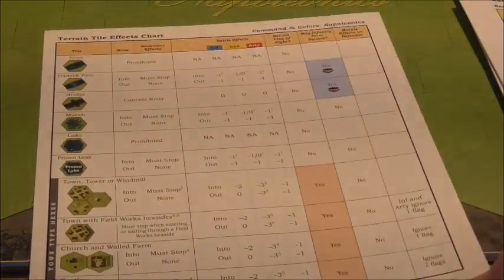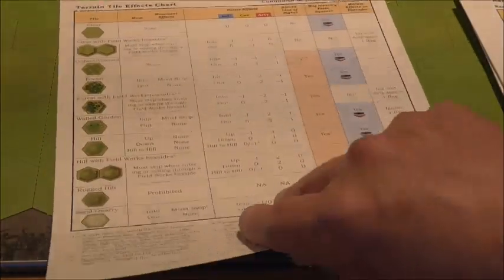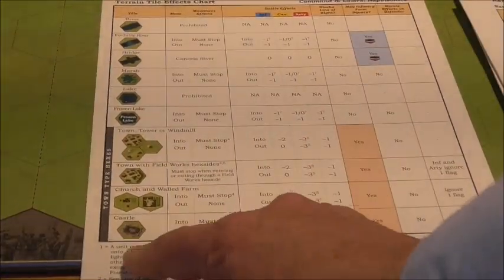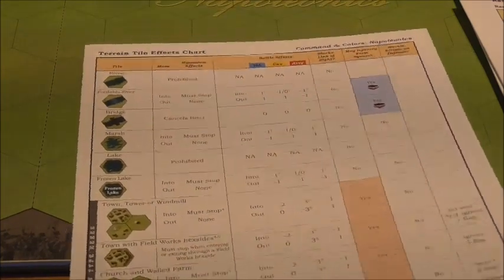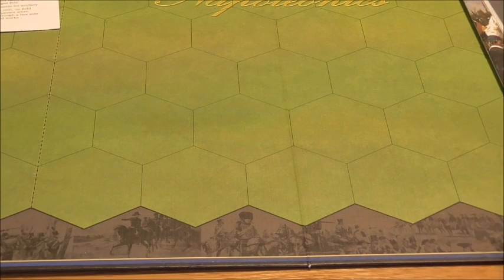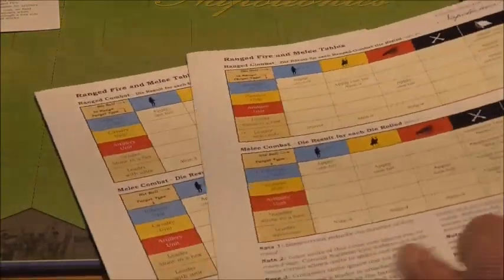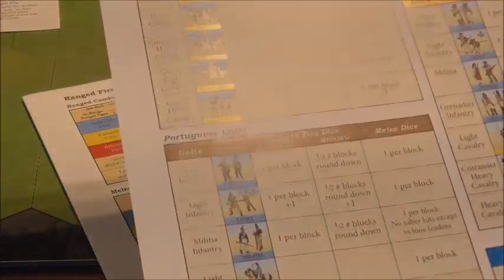We get one copy of the terrain tile effects chart, which includes the new pieces — and there's a castle listed at the bottom that comes later in the set. We've also got the two bifolds which tell us all our stats: who can do what, when and how, and the Spanish stats are on the back as well.